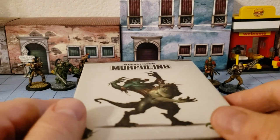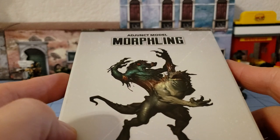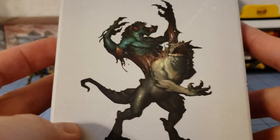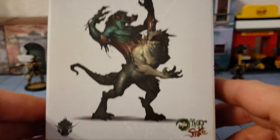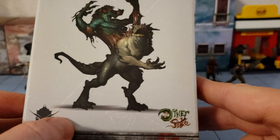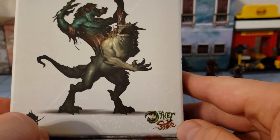Hey everybody, HighlordTamberlain back with more obscurities in miniature. Today we've got an adjunct model. This is the Morphleen, and the Morphleen is another of the Gibbering Hordes models. That's why you have this bug-eyed fish monster here for Wyrd's new mass combat game, The Other Side.